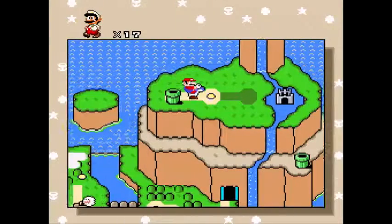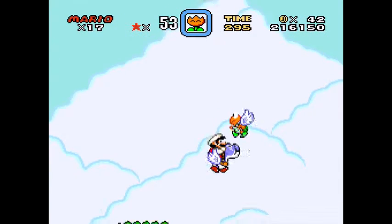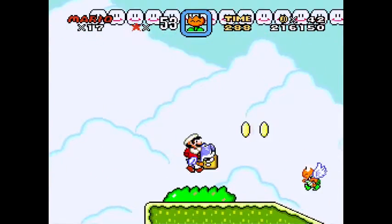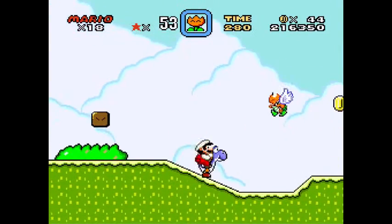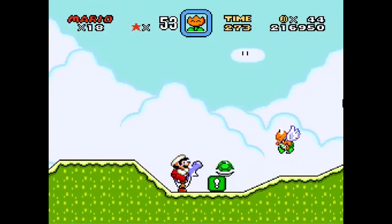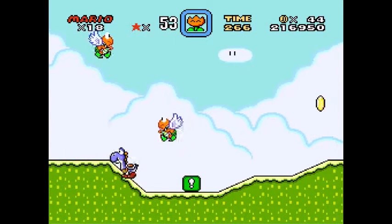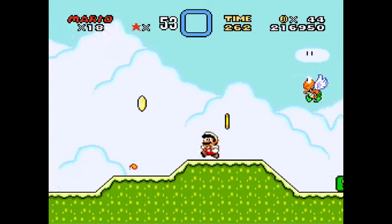And then we'll probably continue on into the next world, which I can't even remember what it is. But this is apparently a vanilla secret, so we weren't done with Vanilla World quite yet. I can flutter for a little bit because of this green shell. I knew this Blue Yoshi could fly, but apparently it's based off of the color of Koopas, because I know you can just fly over entire levels. I assume I actually need a good colored Koopa in order to get that.